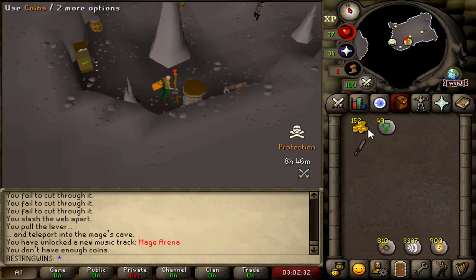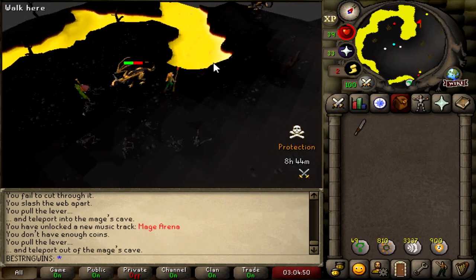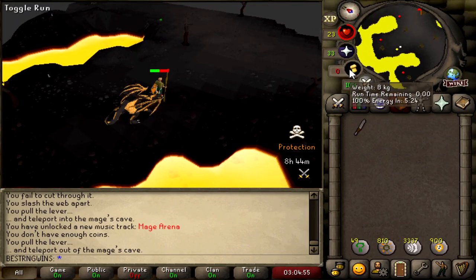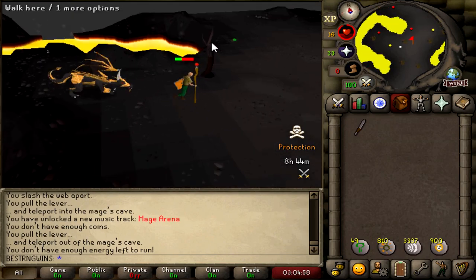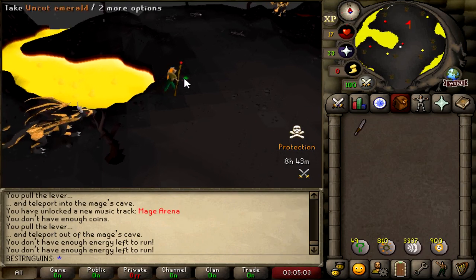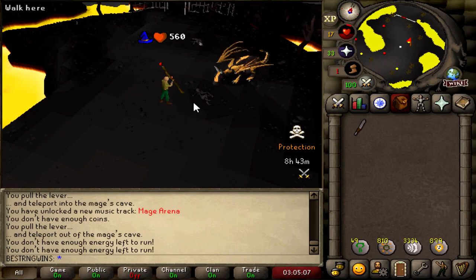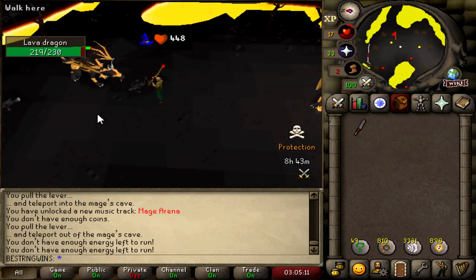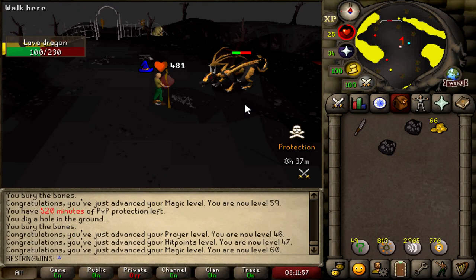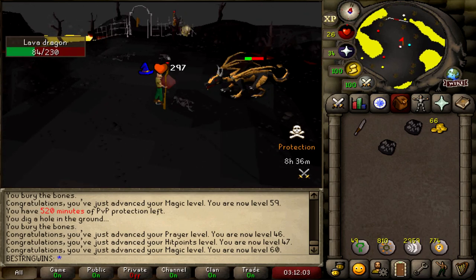Spent the last 10k cash on 49 Nature Runes, hoping to get some alchables. Someone stole my safe-spot at Lavas — nearly got one-hit by the dragon before finding a new spot. Got Onyx Bolt Tips — those are really good, one of the best drops I can get. Another inventory done, 8 hours of protection left, 50 Prayer. Got Rune Knives, Rune Darts, Natural Runes — pretty good. Only 278 Chaos Runes left. Let's go see if we can do Mage Arena.